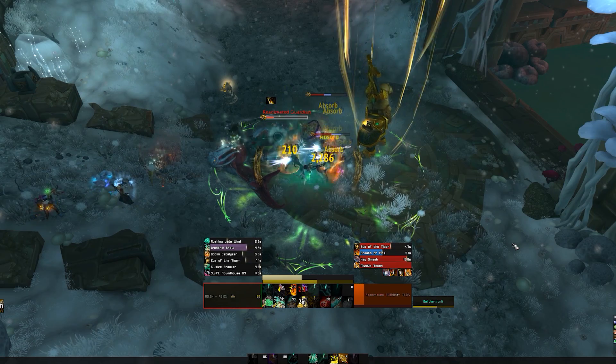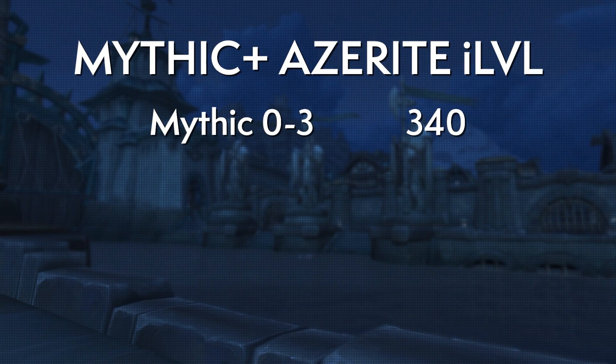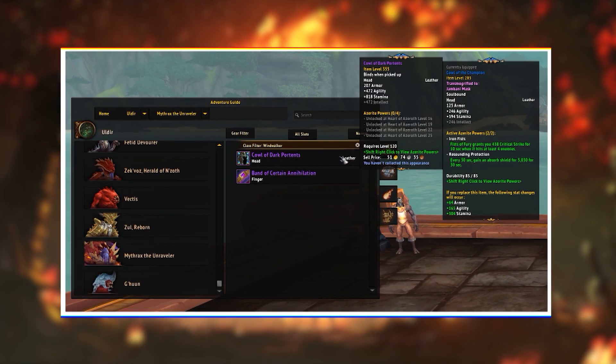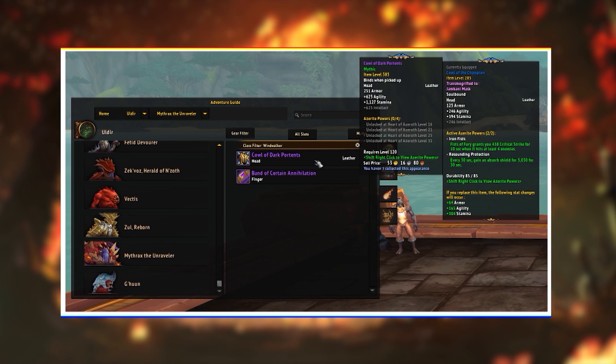Regular mythic dungeons drop 340 Azerite gear weekly. Continuing up the Mythic Plus ladder, gear scales from 340 to 385, but only from the weekly chest — it does not drop from the regular end-of-dungeon chest, because Blizzard doesn't want it to be infinitely farmable. The drop rate from the end-of-week chest is supposed to be pretty high to balance that out. For raids: Uldir LFR is 340, Normal is 355, Heroic is 370, and Mythic is 385.